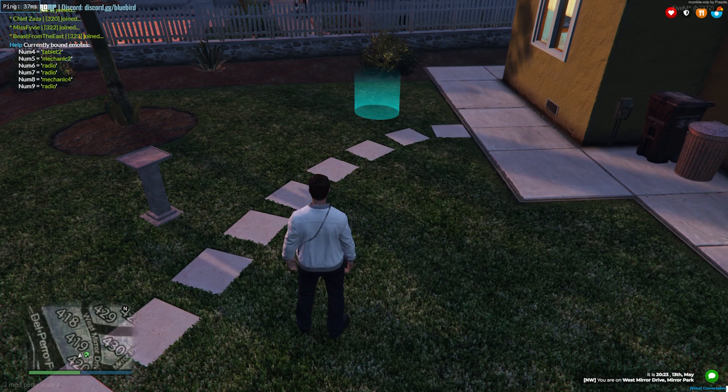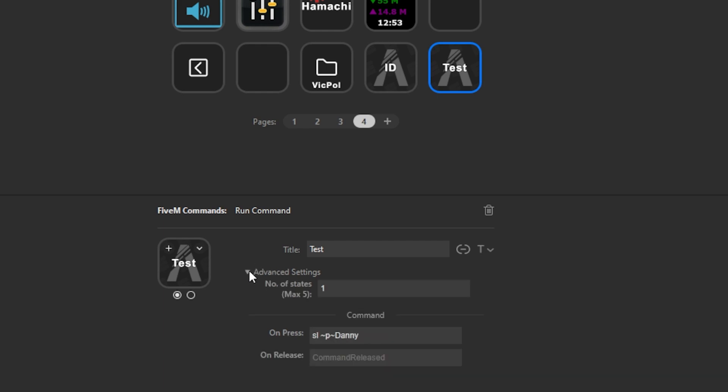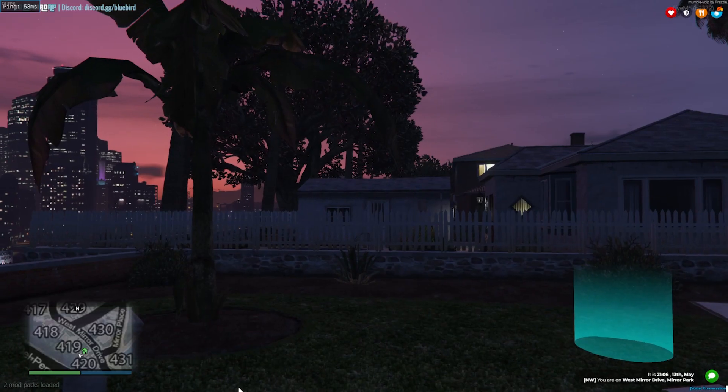I'll also just show you on the Stream Deck as well, if you've got one of those. We'll just make a new function — make sure you have the 5M commands plugin installed, drag the key over, put whatever you want. This time you just want to put the exact same as we did in the F8 console, but without any of the stuff beforehand and without the quotation marks. So say we just want it in purple or whatever — you type whatever you want. You can only have something on press and on release, but play around with it however you want. Then just jump back in city.